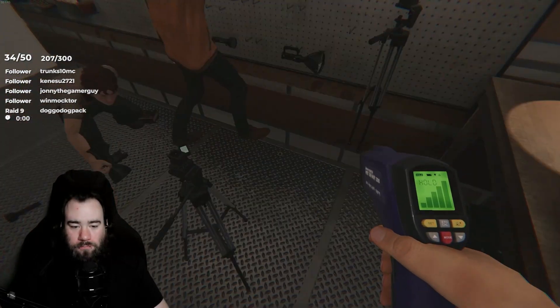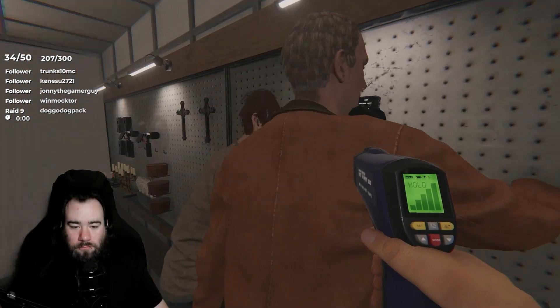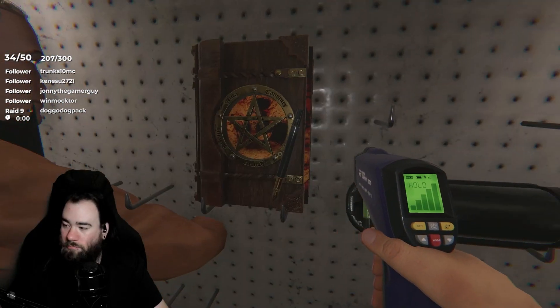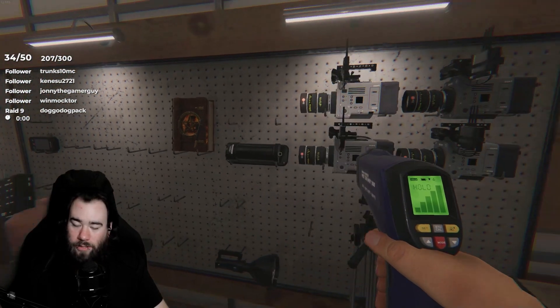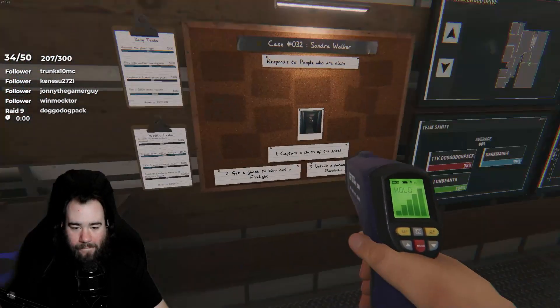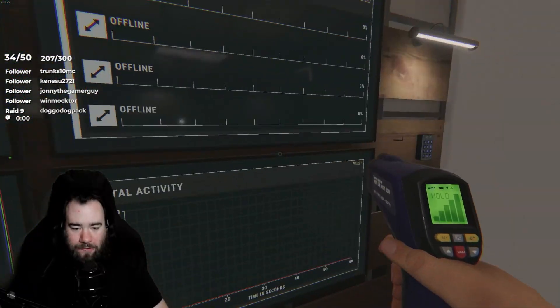I'm gonna grab thermal — this little bar thing right here. Yeah, it has the red button. — Oh, okay. Oh, that's the spirit box that you just picked up. — The one next to it, over here, that has the red button and the screen — that's the EMF.